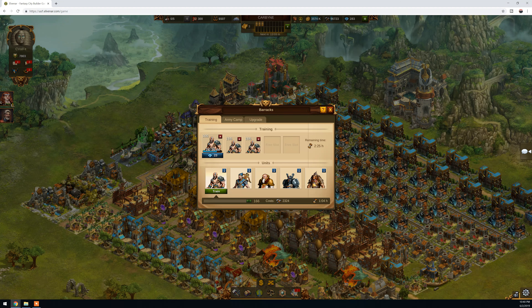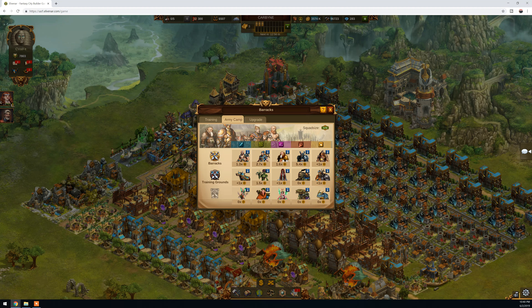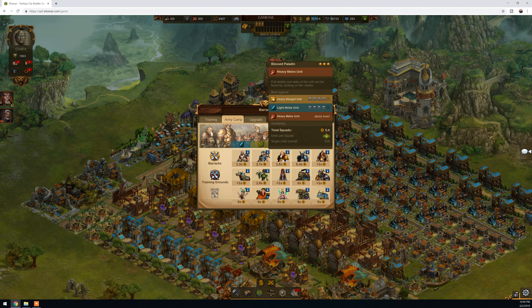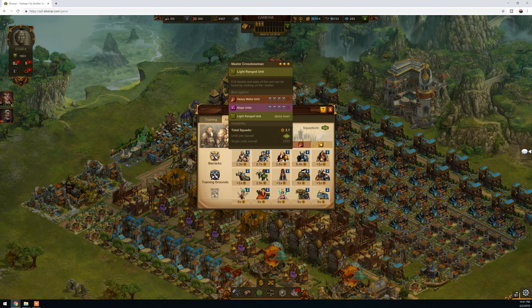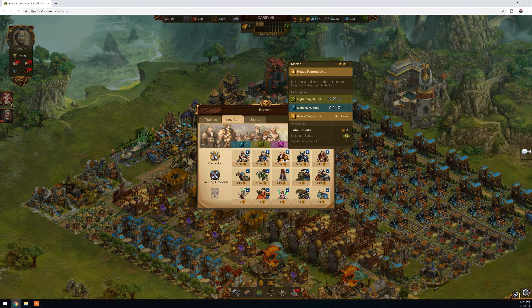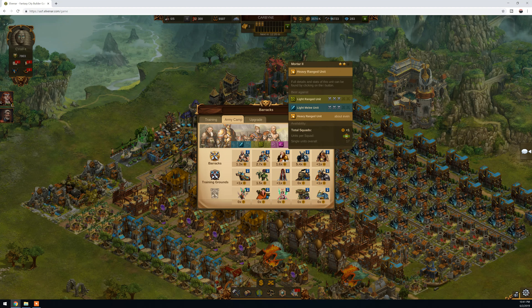In the Army Camp it shows what troops you have right now. I'm pretty good on heavy melee — 5.4 total units — but not that good in mage units, not that good in lights either. Worst of all, I'm at mortar because I'm less than one percent, just one unit. So let's produce some mortars.